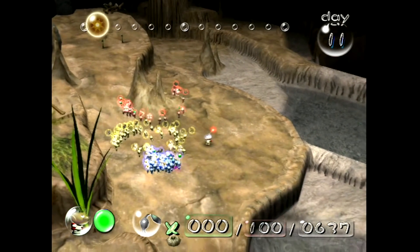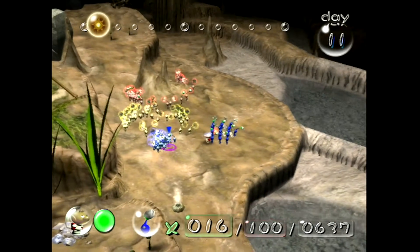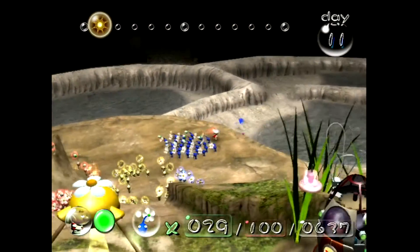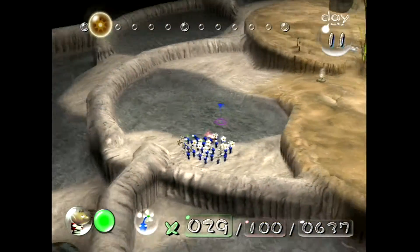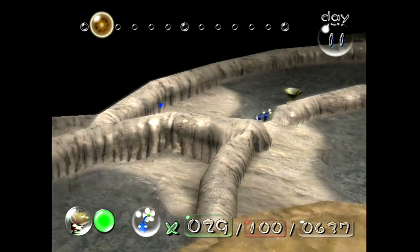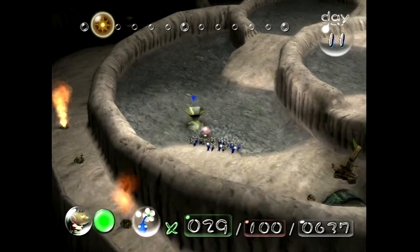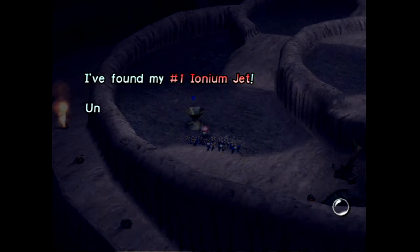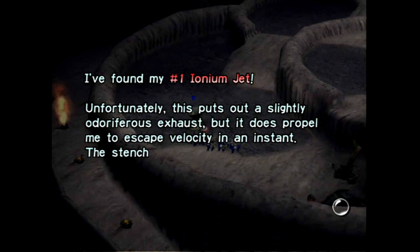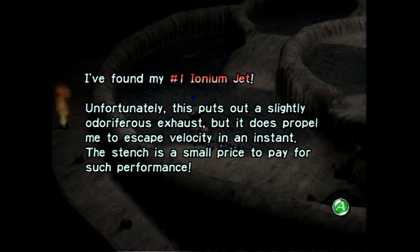What is wrong with you guys? I'm terrible at that. I think I'm only holding blue. Looks like it. Alrighty, so this piece is here. This goes up there. I only need to do that bridge thing if I need rocks. Number one ionum jet — unfortunately, this puts out a slightly odiferous exhaust, but does propel me to escape velocity in an instant. Stench is a small price to pay for such performance.